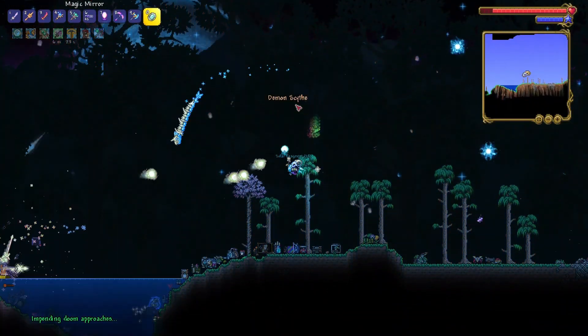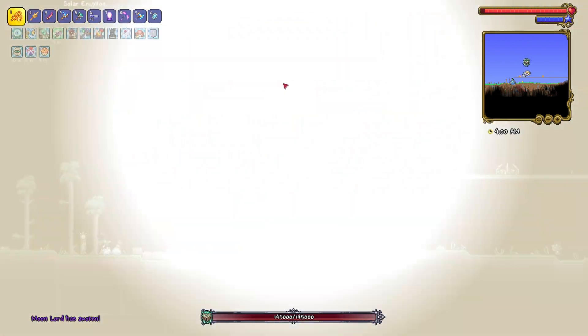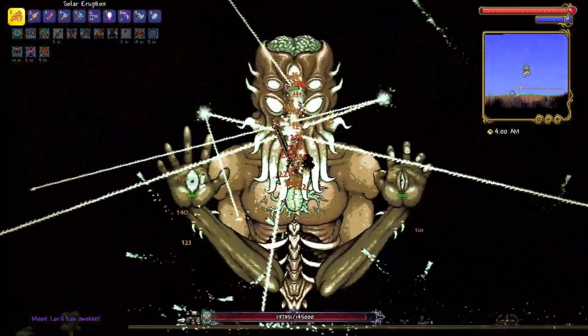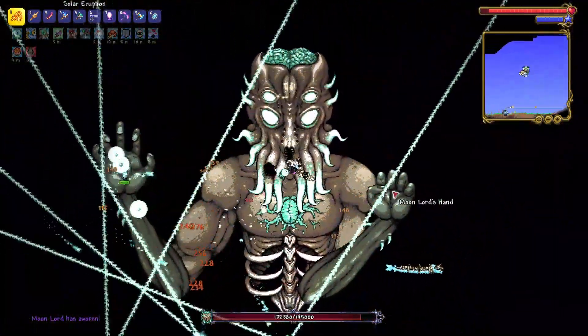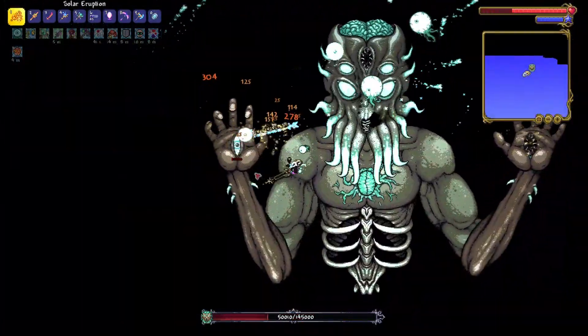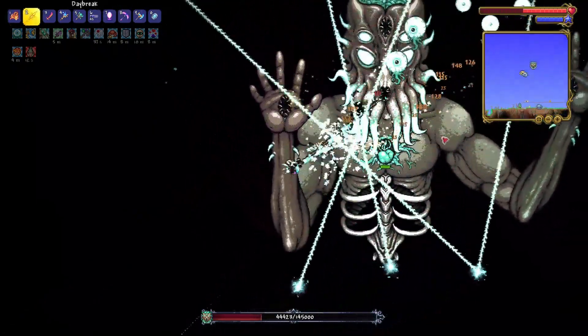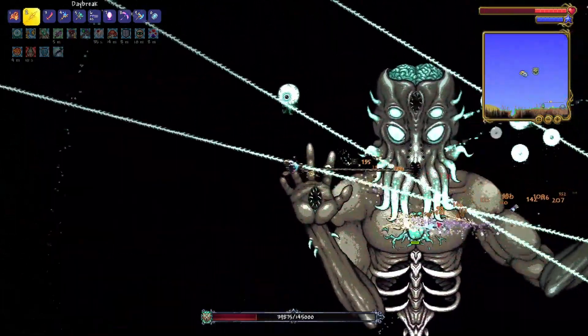Alright, now time for Moon Lord. Buff up and got everything ready, let's go. I can't even aim at all — what the hell? At least I'm not taking much damage. Alright, that did a lot of damage. Now only the heart is left. Let's use the Daybreak — yup, it can stack up damage. Let's go.